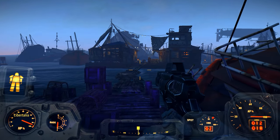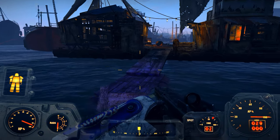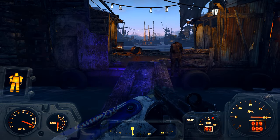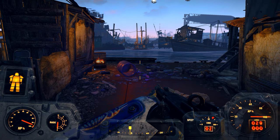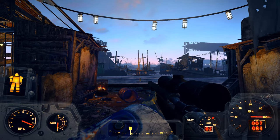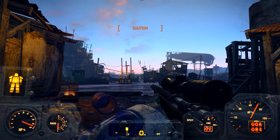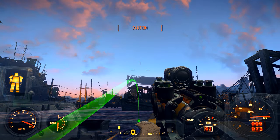We know this is a raider camp so we've got to get our guns ready. We've got a Courser with an Institute rifle. His name is X6-88. We have Codsworth, so I'm sure we're going to be okay. Survival mode is very difficult, but nevertheless I have plenty of experience in survival mode already. There's all of my weapons and as you can see they're now all fully loaded. Let's kind of sneak through a little bit.